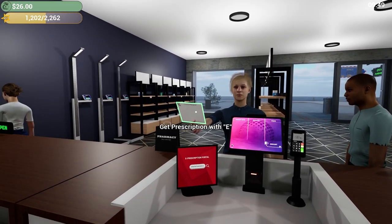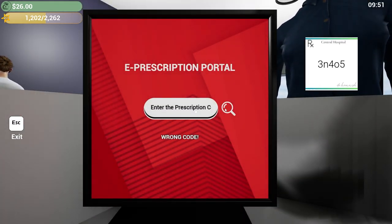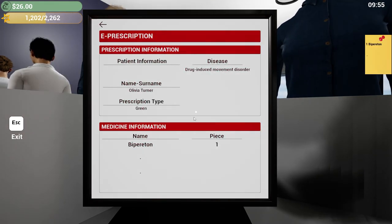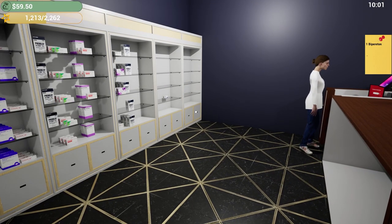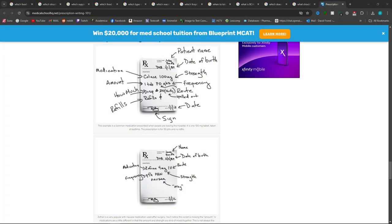I guess we'll compare and see. The doctor gave me a prescription — okay, give it to me. A piece of paper; it's usually electronic nowadays. They gave me a prescription, and prescription numbers are usually generated in-store because my systems aren't connected to the hospitals. So we got the name, prescription type, disease, name of the medication, and how many pieces. This is missing a lot of crucial information, honestly, but it's a decent reference to what a prescription should look like.